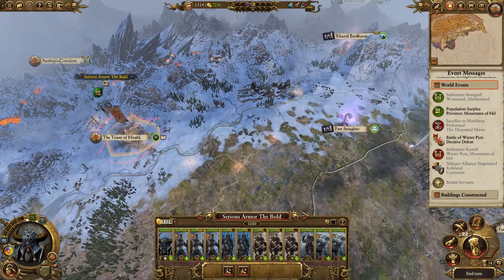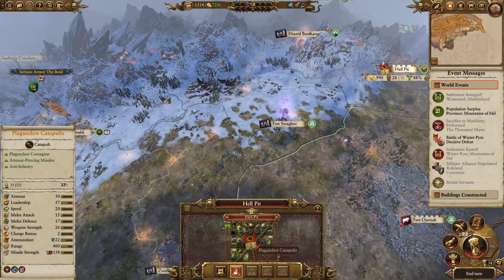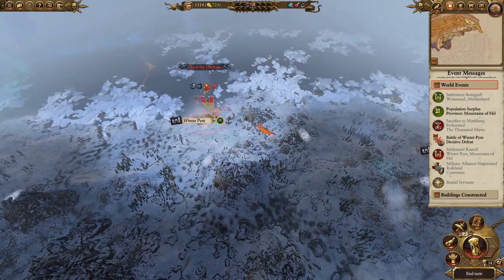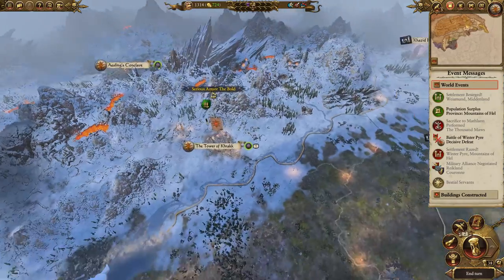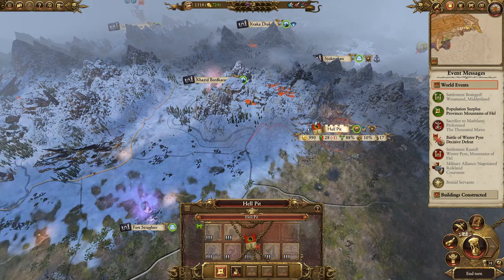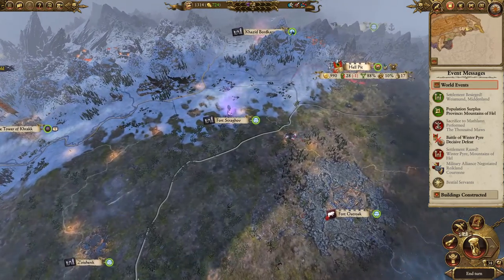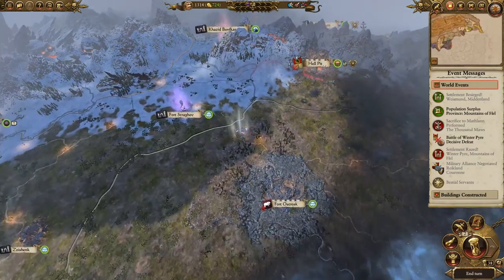Serious Armour is double-checking — he's just rebuilding his forces. We're going to be rebuilding our forces so that we can attack the settlement of Hell Pit, the Skaven Stronghold. There's a reason we want to remove Hell Pit: not only is it the Skaven capital, but Hell's Pit gains a lot of Skaven Corruption and a lot of bonuses. Just removing Hell Pit from the equation, we can clear up the rest of these ratty bastards in time — once they lose it, all their might is gone.